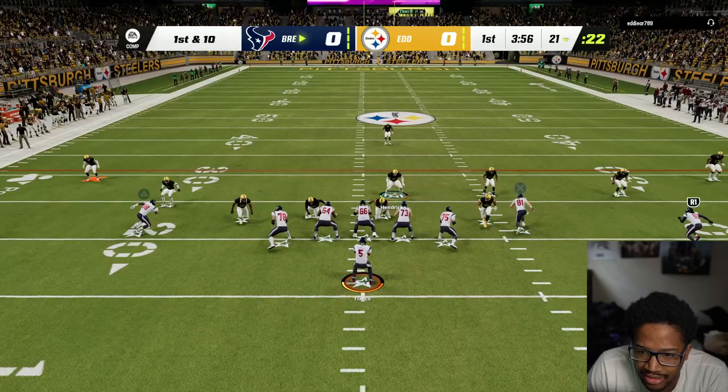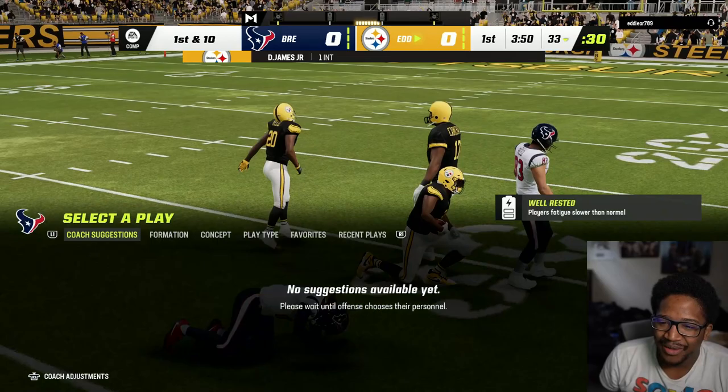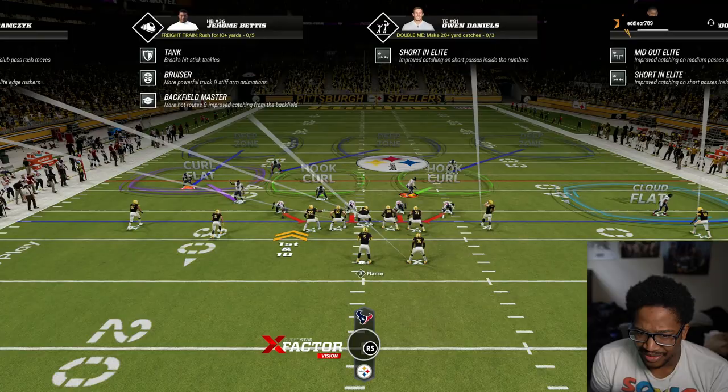Alright, let's see ladies and gentlemen — he has a ghillie lock. I'm throwing that ball up anyway. Go get it, D-Hop. He caught that ball! I'm so dumb — I was going foursome, ain't got no business going foursome, but it's okay.